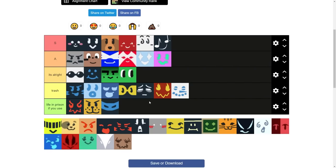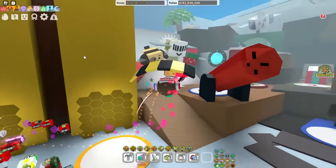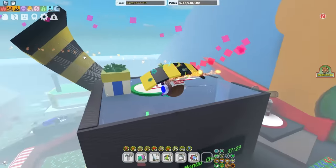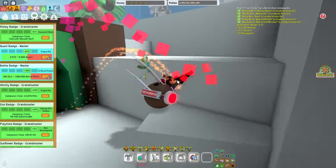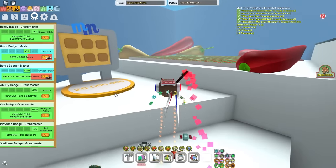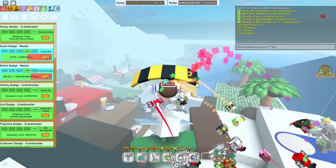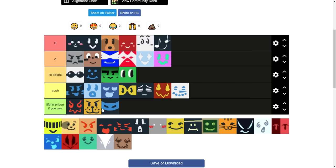Ninja B — life in prison if you use it. Some trash blue hives might think that B move speed plus Blue B equals good in blue hive, but no, it is trash. Don't use it, it's useless. All you on-game grinders know you played 100 days of B-swarm for that 0.05 B move speed, so why do you need a Ninja B? You spent 100 days of your life. Life in prison if you use this B. The tier list doesn't lie.